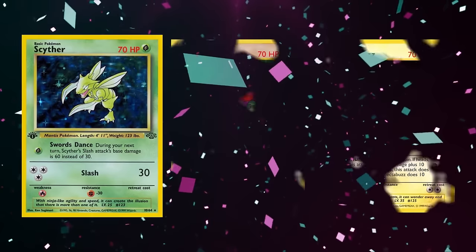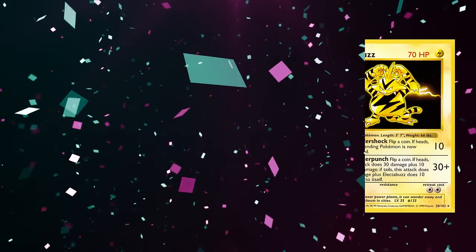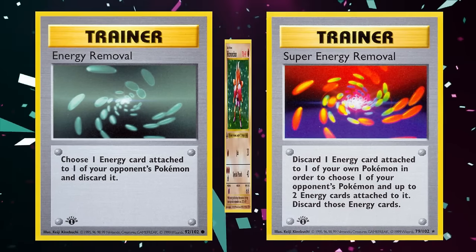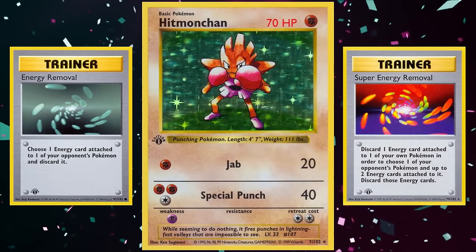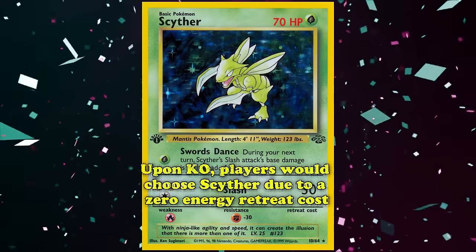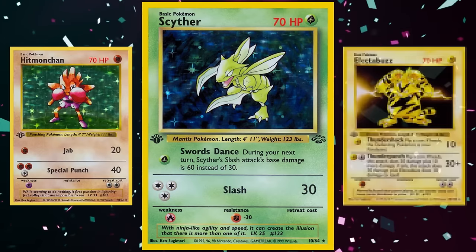All three Pokémon share similar features — 70 HP and being basic — making them easy to fit together. With energy removal and super energy removal being such powerful cards, you needed to be able to attack over and over again without losing attack or energy attachment tempo, both helped by only requiring one energy to attack. Scyther served as the pivot Pokémon: upon a KO, players would choose Scyther due to its zero retreat cost, allowing them to assess the board and then switch into Hitmonchan or Electabuzz depending on the situation.